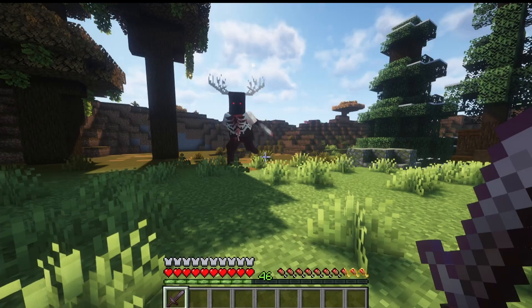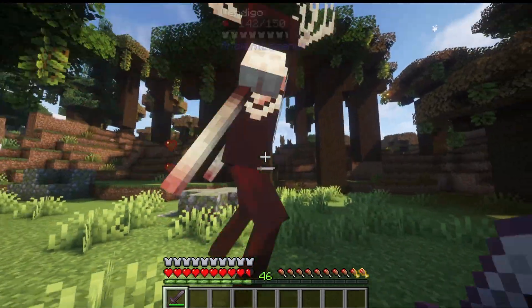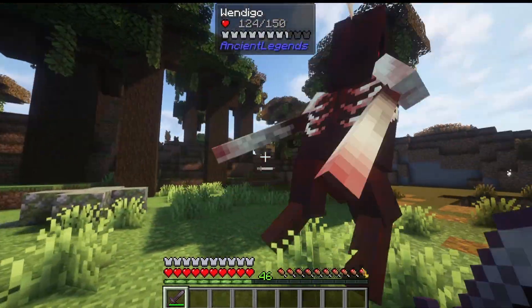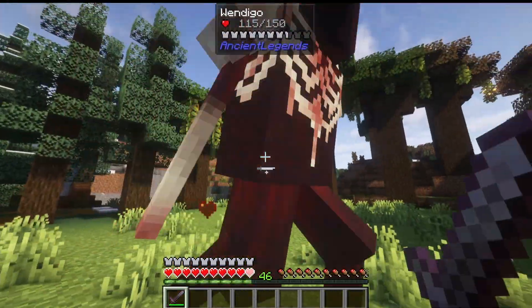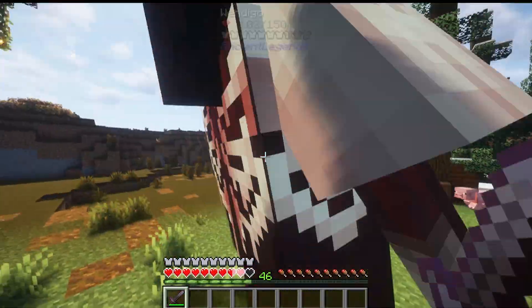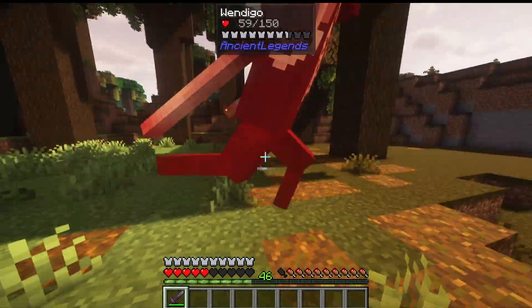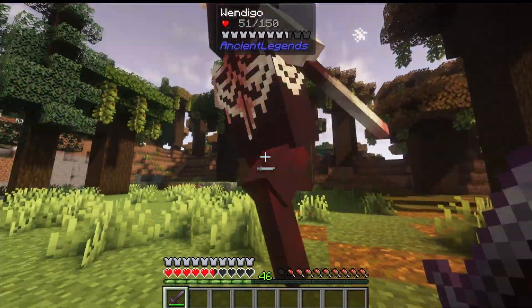The first of these four is the Wendigo — a weird-looking boss with a design somewhat similar to the Warden, and it even makes Warden noises. It doesn't have a lot of special attacks and attacks mainly by hitting you, but it does a lot of damage and runs around pretty quickly. It has 150 health, and when killed drops two Totems of Might.